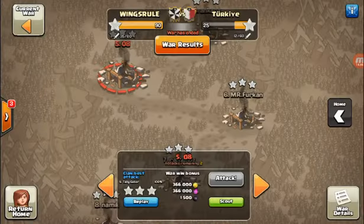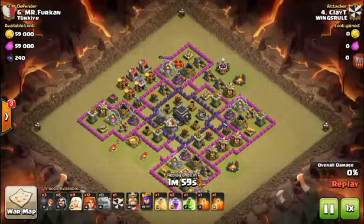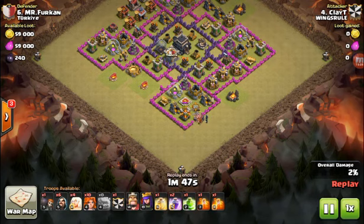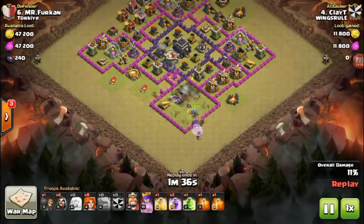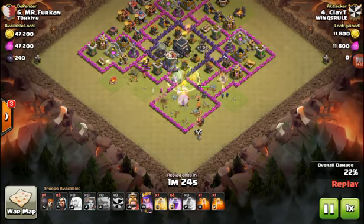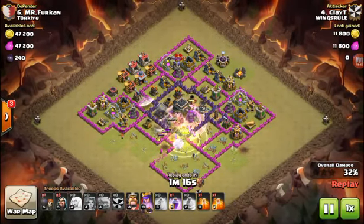Some people give up before they even start. Clay comes in to take out this Town Hall 9 — no queen? Oh there is a queen, it's level two. He's not even going to worry about coming in near the queen because he's got valks. He's going to work on a nice little queen walk too. I like guys trying new things — he dropped a couple of valks behind the golem which really helps clean up those structures so you don't have to backtrack, and helps take out the skeleton traps and break through walls faster. Except they decided to target something further away, but the healers are there. It's kind of a golem push to the center because the healers didn't even target the queen.